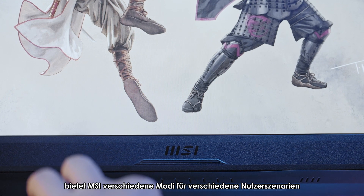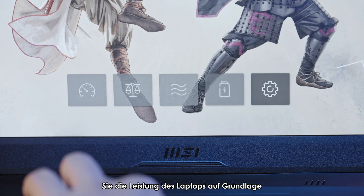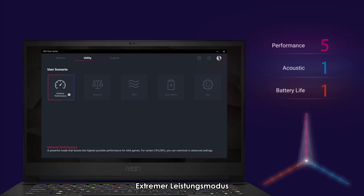In the utility tab, MSI has loaded different modes for different user scenarios. By doing so, you can adjust the laptop's performance based on your current task — no resources are wasted. Extreme performance mode squeezes the GPU power by overclocking it.